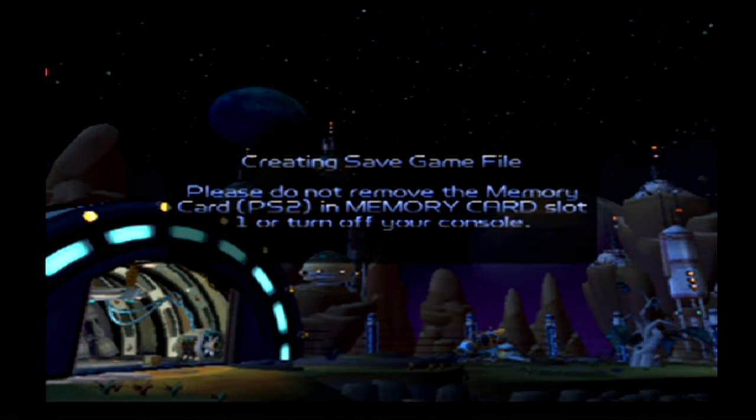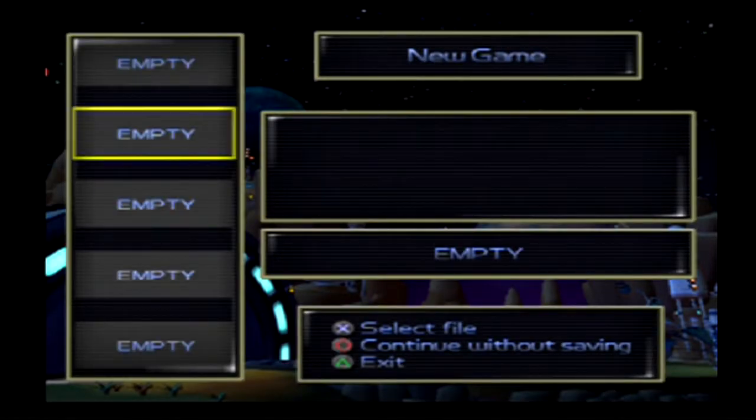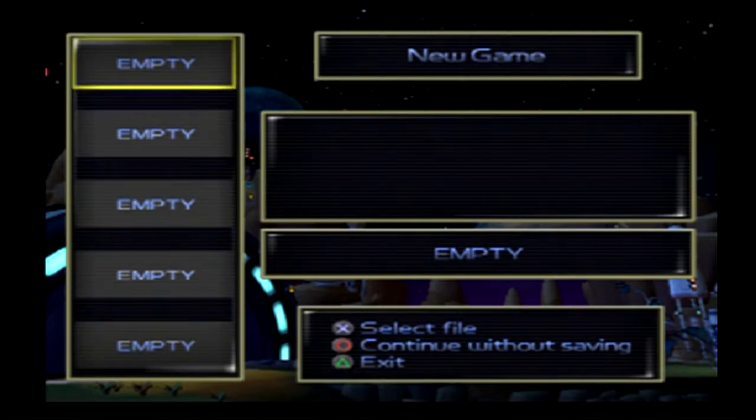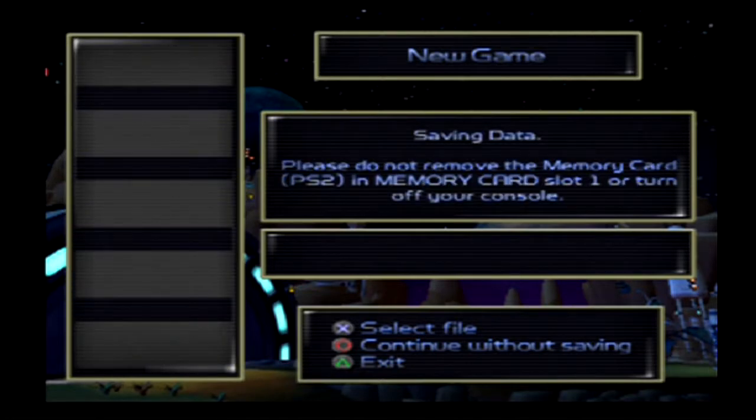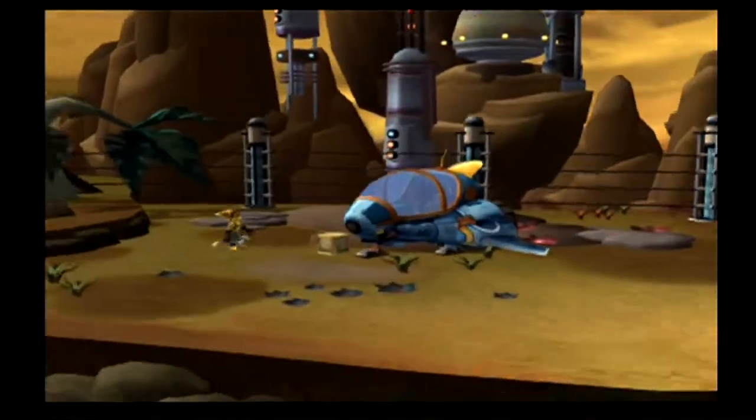I am doing the original game on my PS2. It gives you five slots. Kazoo, Kazee Plateau, Planet Veldin - and there he is.